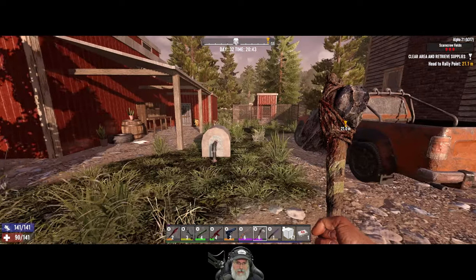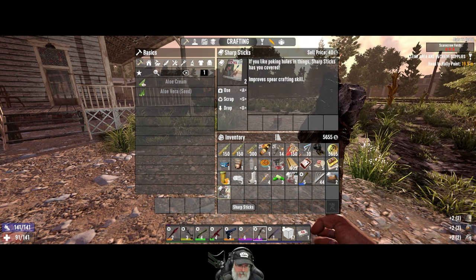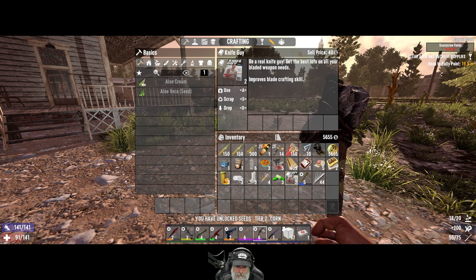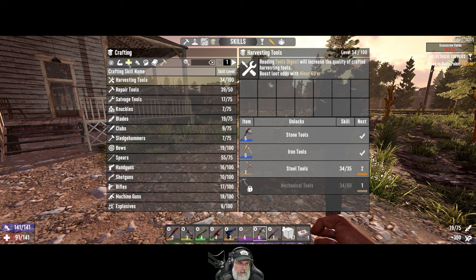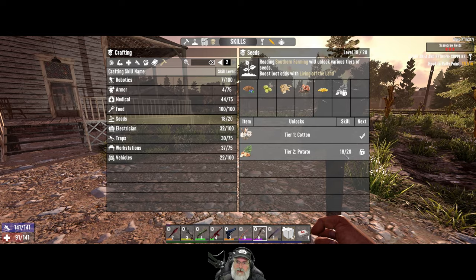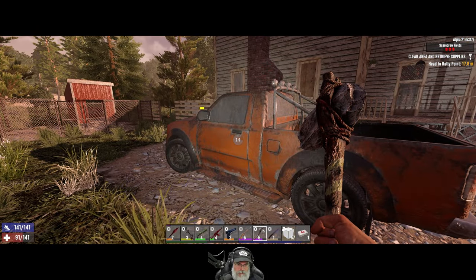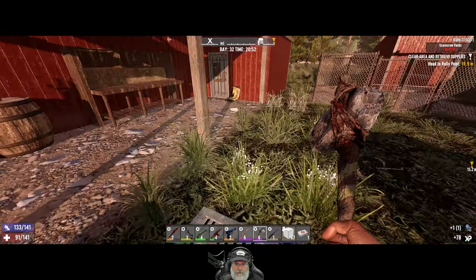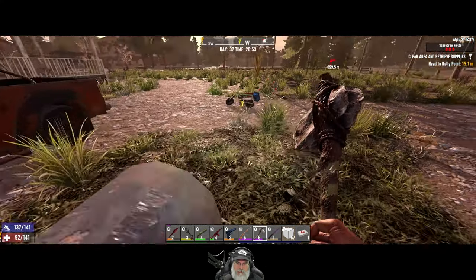We are here at Lazy Timbers — we've definitely done this POI before. We got two seeds which is great — we need those. We can do cord now, beautiful. Let's take a quick look at seeds. We're only two away from being able to do everything. We want to do just a little bit of quick double looting — we don't want to go batshit crazy with this because it is getting dark. I can't believe it — I left my friggin shovel back at the thing.